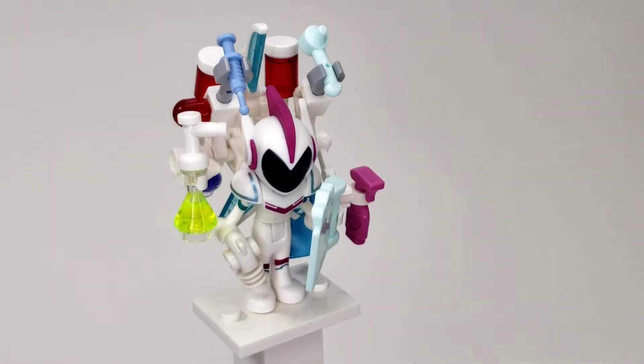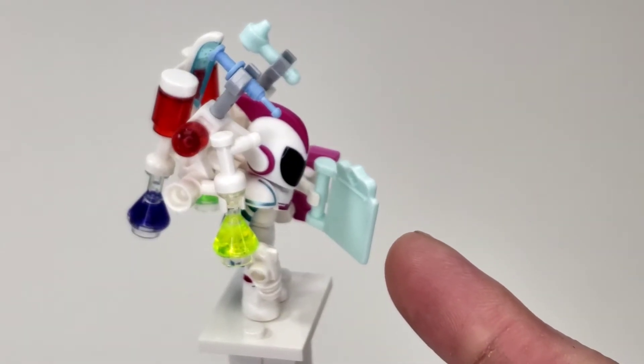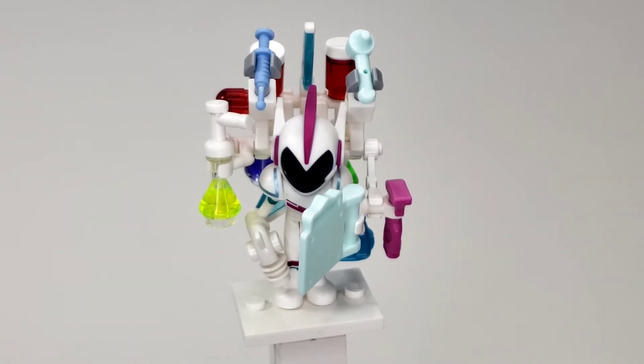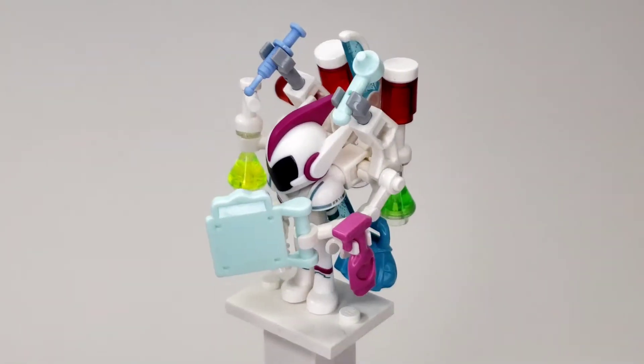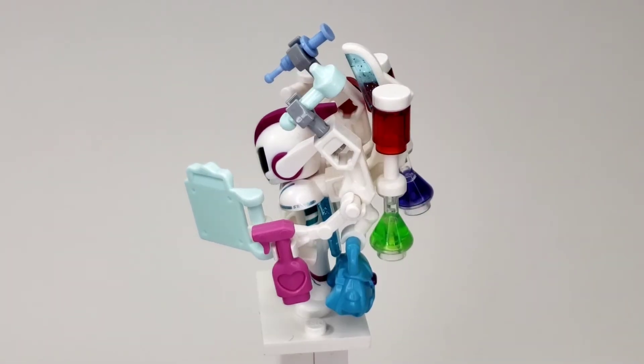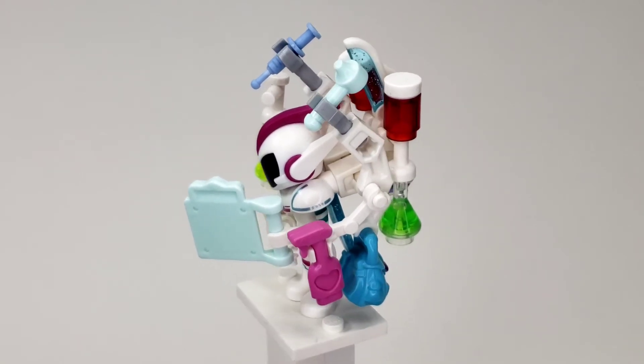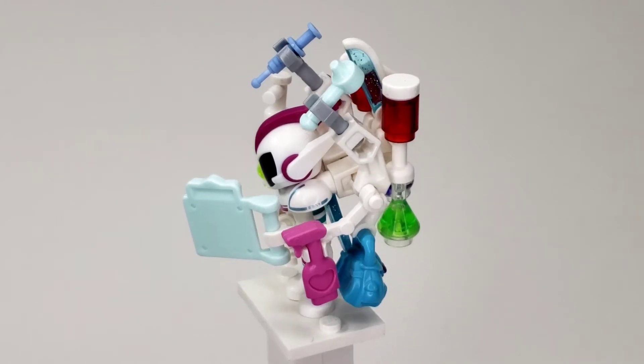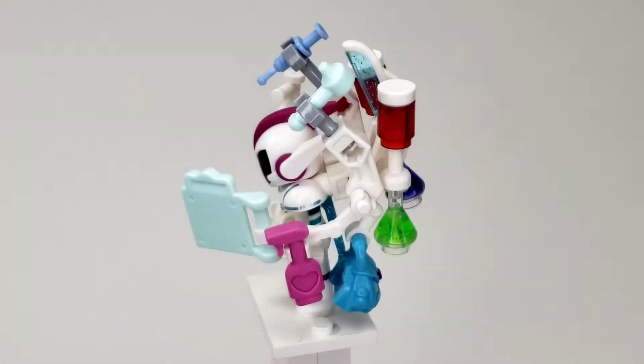Her front piece is so she can analyze data of people and see how they're doing. On the side, we have what might be a healing spray — there's a heart on it, so it definitely means health — and she can spray that on people.